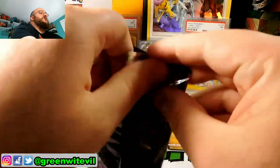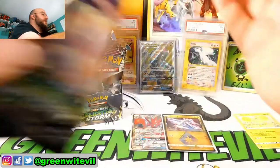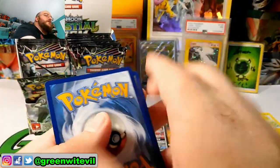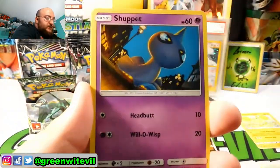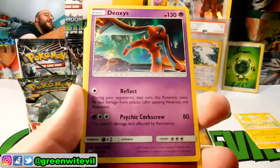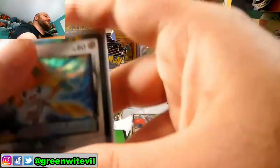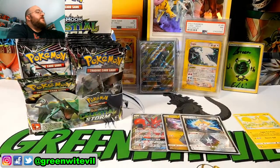Now we have a Jirachi pack. A lot of green code cards today — not what you want to see. We have ourselves a Vigoroth, Fisherman, Pupitar, Sneasel, Shuppet, Mudkip, Beldum, Whalmer, Jirachi Prism Star, and Deoxys. That's hilarious — out of a Jirachi pack. So that's technically our third hit, even though they're Prisms. The ratio for Prisms is usually three per box — don't know if that's the case in this set.